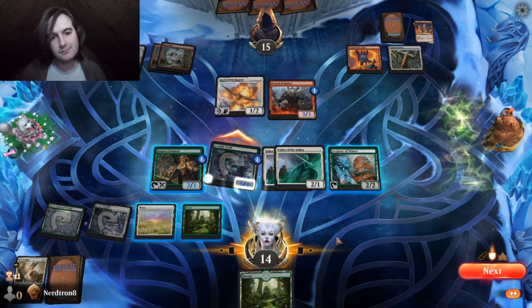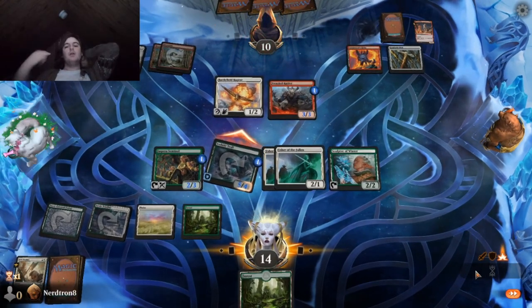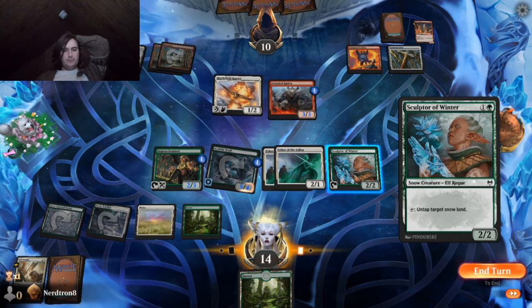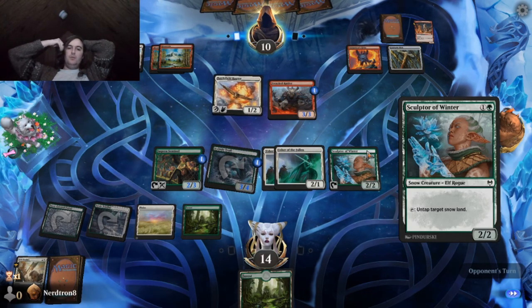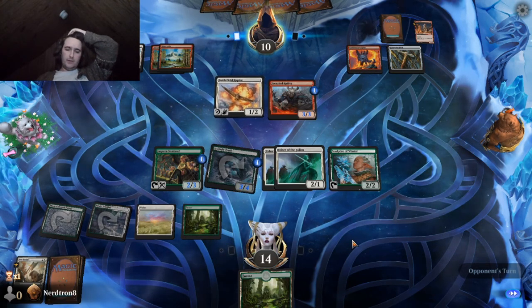Yeah, I'm just going to do this — like, they have to eventually block this thing. Could we just plunge with all? We lose both the Dauntless, we get a 1-1. They take four extra damage, that's six. I think we should plunge with all next turn if they don't play anything, but this turn it wasn't very valuable.